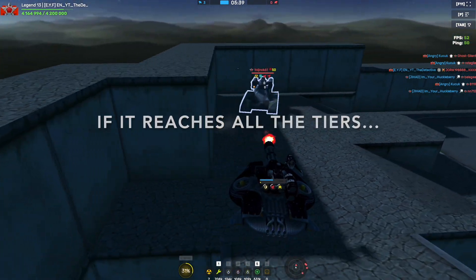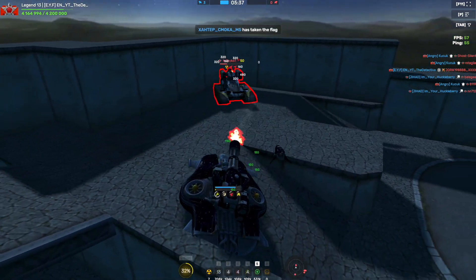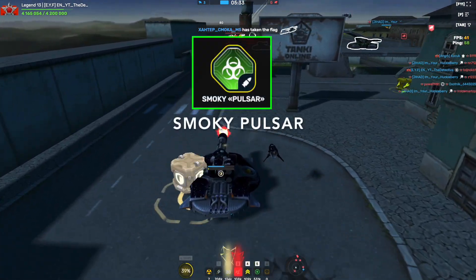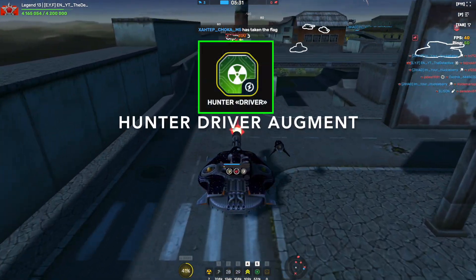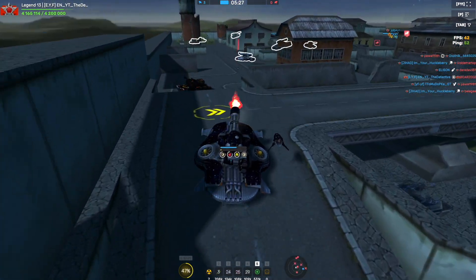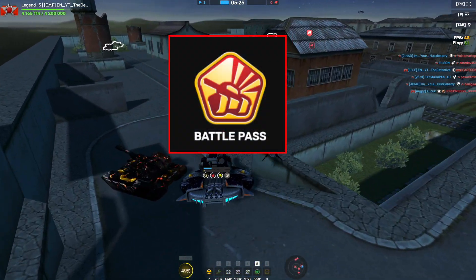If it reaches all the tiers, which I'm not sure it will, then you get around 100 regular containers, 39 Ultra containers, Smokey, Pulsar, Hunter Driver Augment, and GT skins for both Smokey and Hunter. But the best reward in this Tanki Fund is probably the Battle Pass.